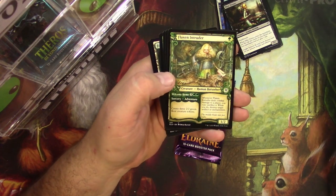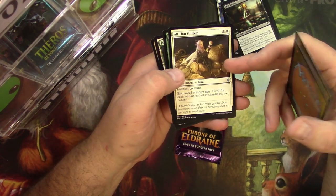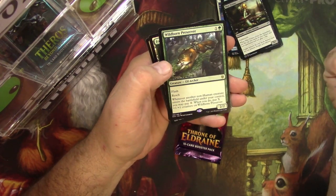Luttri, Drannith Magistrate, an alternate-art Claim the Firstborn, All That Glitters — another one of my favorites — and a Wildborn Preserver.